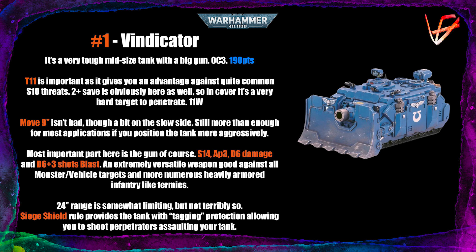It has a 2+ save, and in cover a plus-one save making it very hard to penetrate its armor. 11 wounds, movement 9 — a bit slow, so you shouldn't hide it too far back. Position it close to the line from the start because its goal is to soak up damage while providing firepower. The gun is Strength 14, so you'll be wounding any monster or vehicle on threes, and pretty much anything else on twos.